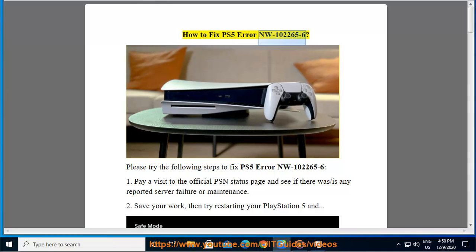How to Fix PS5 Error NW-102265-6. Please try the following steps to fix PS5 Error NW-102265-6. Step 1: Pay a visit to the official PSN status page and see if there are any reported server failures or maintenance.